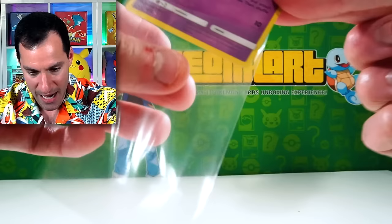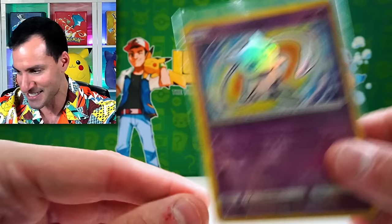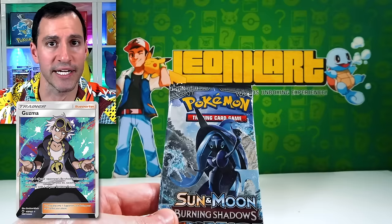A Shining Mew has been pulled — my goodness, that's gorgeous. Moving on to another set that's very close to my Pokemon heart — Burning Shadows. Difficult pull rates. It's got Acerola trainer, it's got Guzma full art trainer, and then there's the hyper rare Burning Shadows Charizard. I had a series on my channel where I would go to public locations — parks, malls — with just my phone and open up Pokemon cards in front of people.